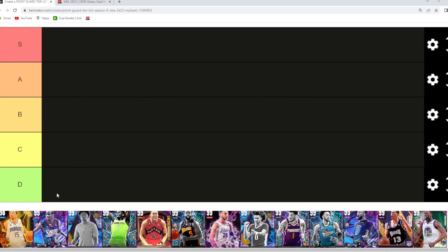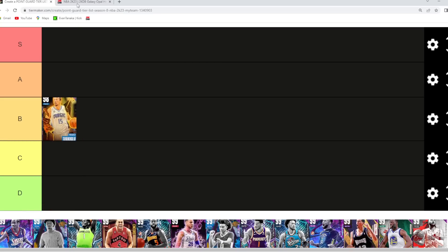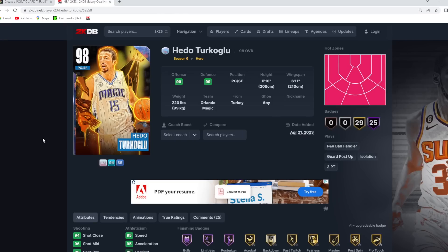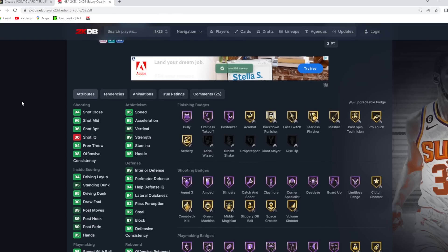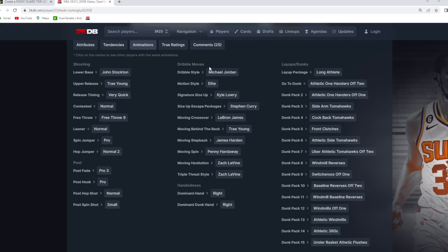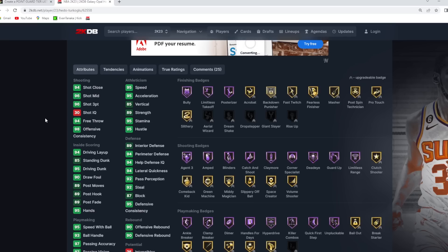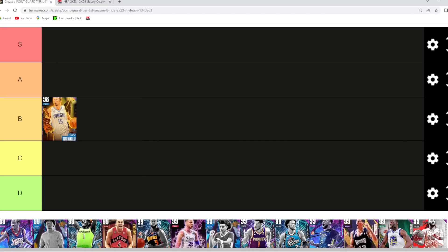The first point guard is Hedo Turkoglu, who I think is probably still in the B tier category. He's a 6'10 point guard with a 6'11 wingspan, so he has the size to compete against most other point guards in the game. He still has a very elite jump shot with the John Stockton base and Trae Young upper on very quick timing, and solid triple threat with the Kyle Lowry size-up and the Curry escape. Definitely not a top-10 point guard anymore, but still really good for a budget price because of his size — B tier.